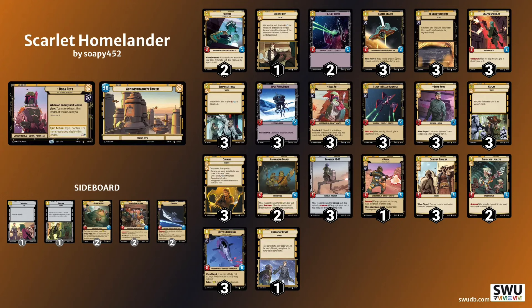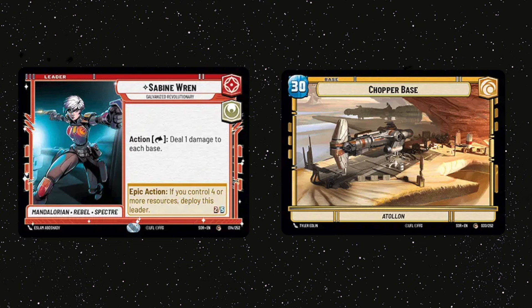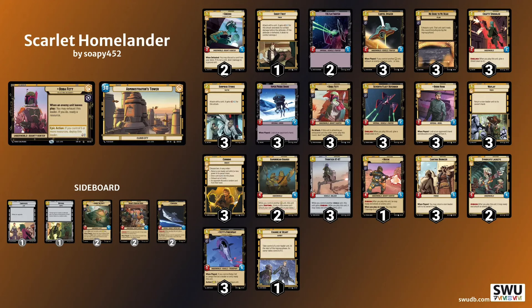Before I go into some tips and advice for competitive play, let's quickly go through my matchups and discuss what happened in each one, from what I can remember. My first match was against Yellow Sabine, or Sabine Cunning, which I won 2-0.